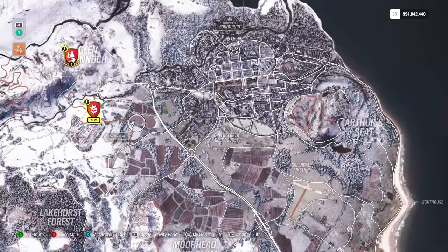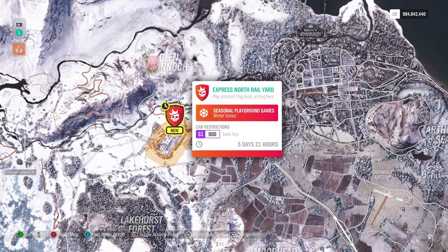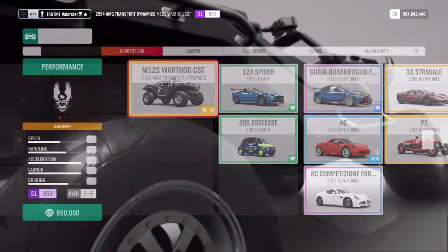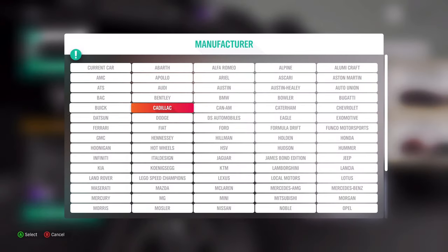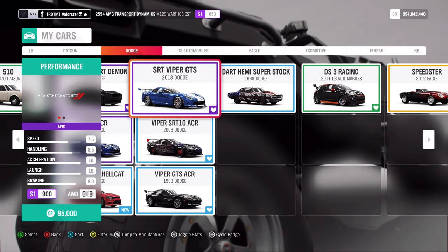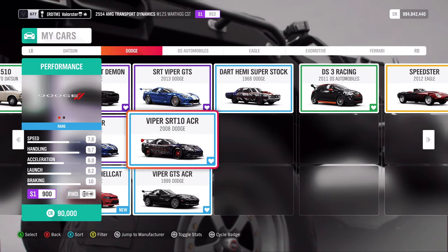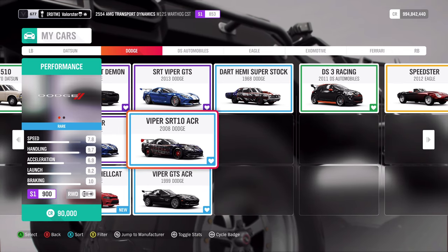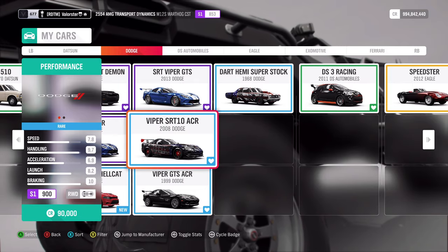Now let's have a look at playgrounds. Here we need the S1-900 track toys. The car that I will take for that is a car I've been using so much in championships — I will take the Dodge 2008 Viper. Now what can we win? We win the Renault Clio Forza Edition from that.